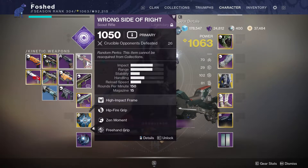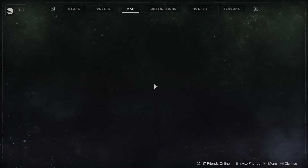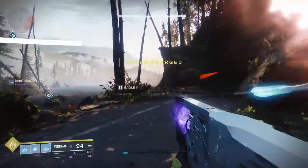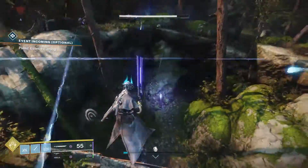Anyway, that's some quick coverage of the Wrong Side of Right Legendary Scout Rifle — 150 RPM, hipfire grip, freehand grip — pretty nice, pretty good weapon. Go find one. If you are interested in farming the Wrong Side of Right, the best method I know is to run the Flooded Chasm Lost Sector in the EDZ. You can get there by fast traveling to the Winding Cove and then going to the marker on screen.